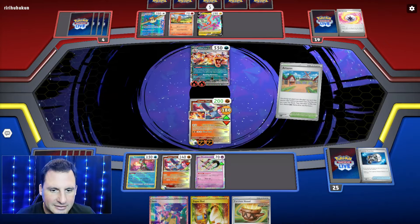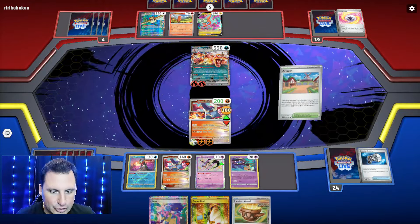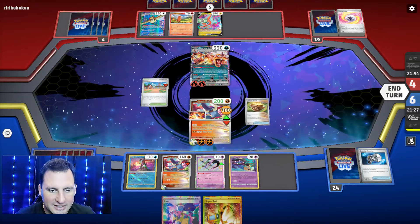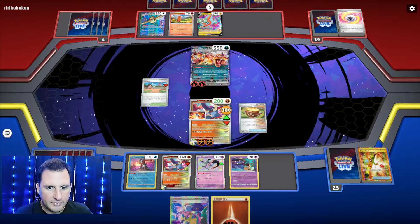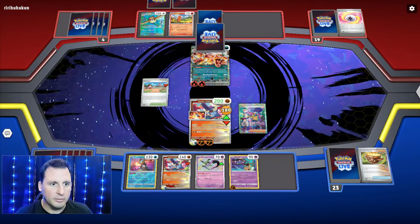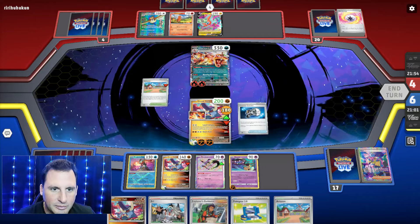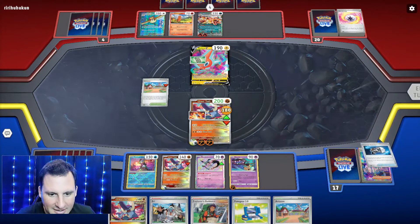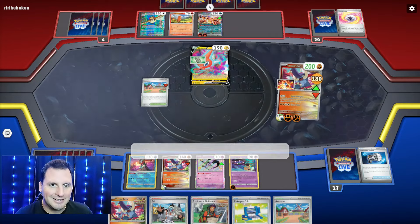Let's go get the Tempting Trap. I can reach Earthen Vessel with the Super Rod - I think we're good. We'll get the one, put it right now off Mawile, and Iono them. They go down to four. Counter Catcher one more time - see if they have anything. Eerie. So what we're going to do is Land Collapse.